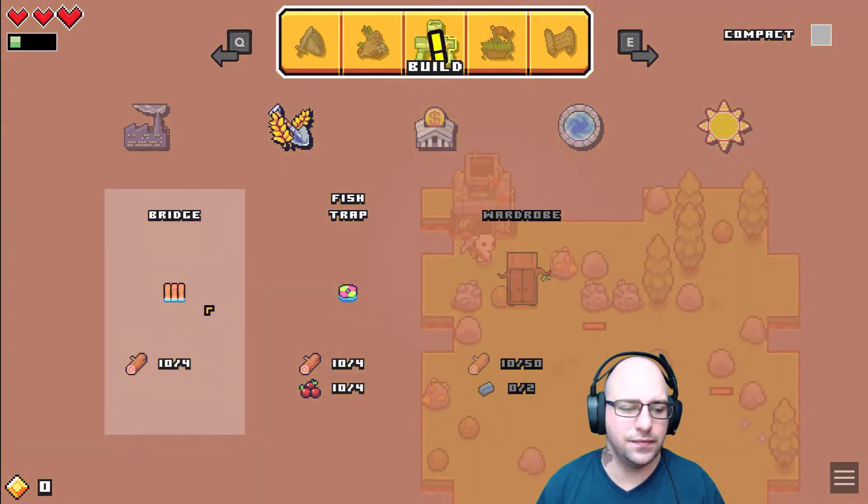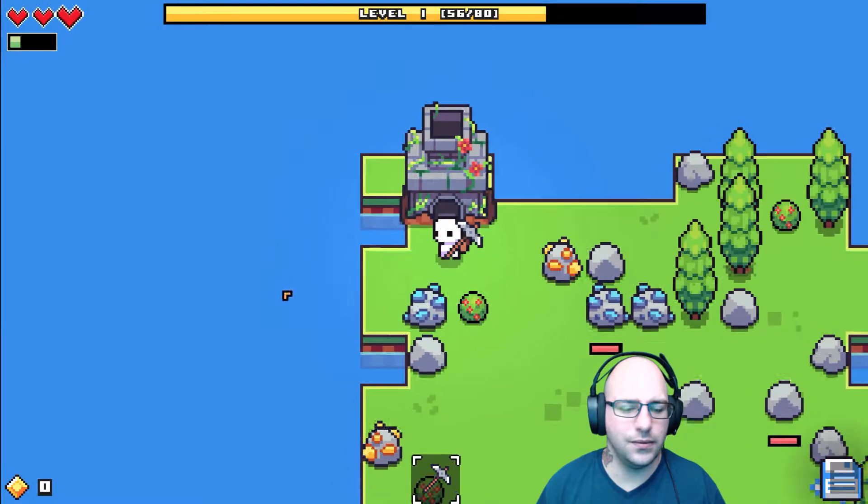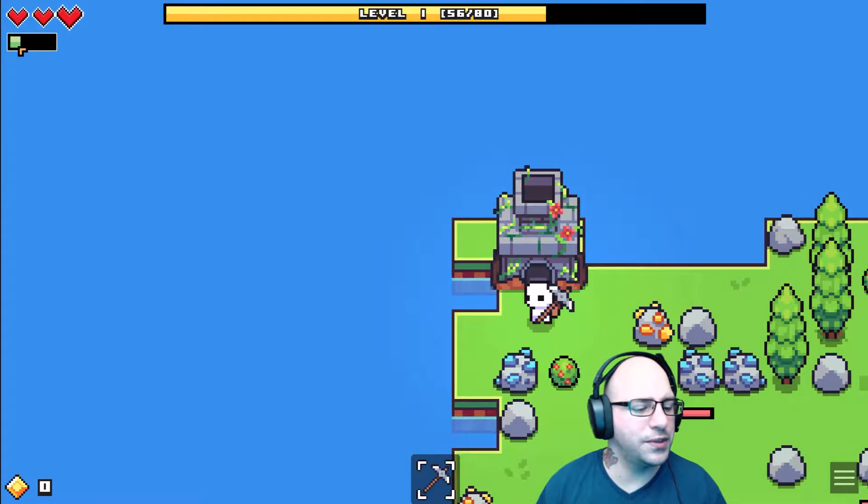Wardrobe — we got nothing there, nothing there, nothing there. I'm remembering. Do we need food? I don't remember. I don't remember what this bar is either.